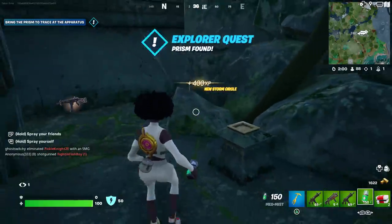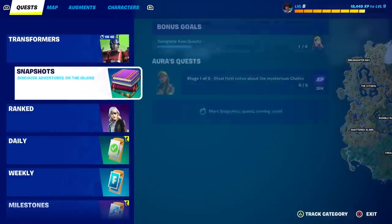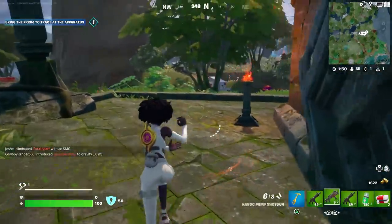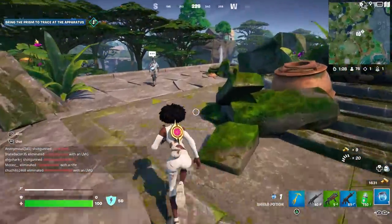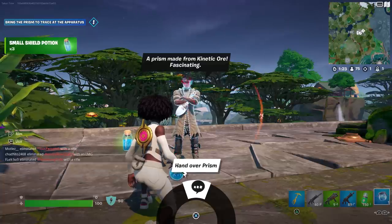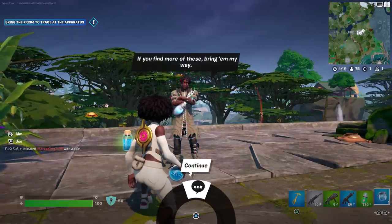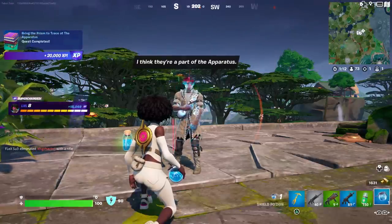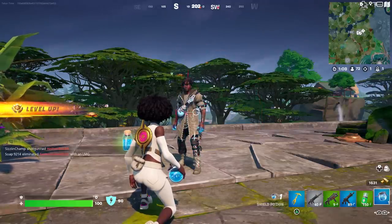You have to do it in a real match. Let's see if it actually shows on our quest now — nowhere to be found, completely secret. Now you have to climb to the top of the temple and give it to Trace. He says: 'A prism made from kinetic ore — fascinating.' And now it says 'hand over the prism — if you find more of these, bring them my way, I think they're a part of the apparatus.' In the top left it now says 'bring the prism to Trace at the apparatus — 20,000 XP.'